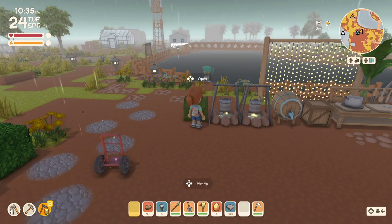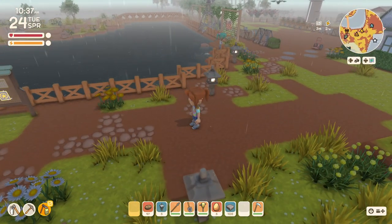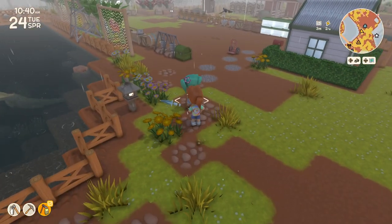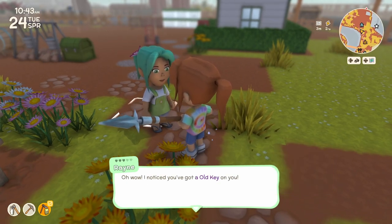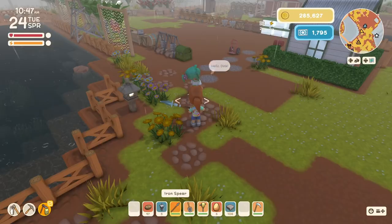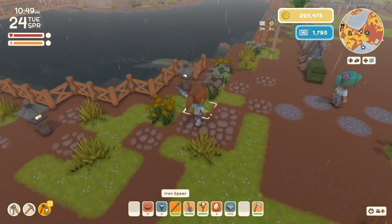Okay, it's Tuesday. I'm going to run over to John. Let me talk to Rain and see if she needs anything. She wants to buy an old key for 9,911 dink - that's amazing!